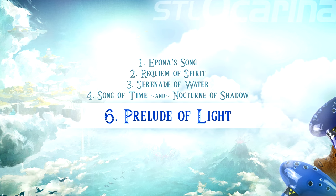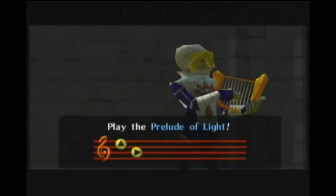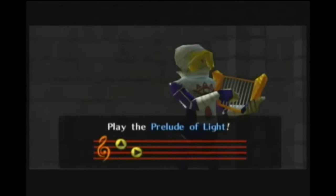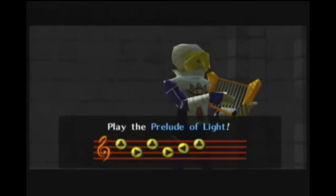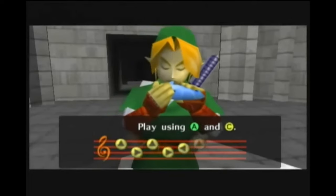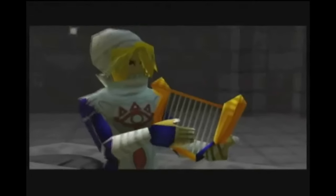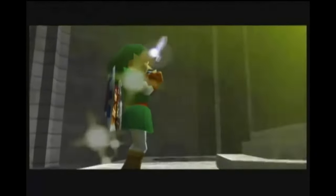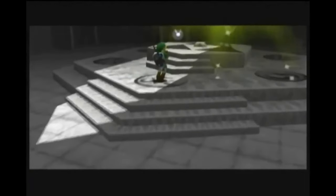Number six: Prelude of Light. Stepping up in complexity, we have the Prelude of Light, a beautifully simple melody that challenges players with its higher pitches. This song plays a crucial role in Ocarina of Time, allowing Link to teleport to the Temple of Time. Although the melody is straightforward, playing it in its original high register requires more breath control and precise fingering. For those less comfortable with high notes, a simple shift from the high D down to G makes it more accessible without losing its charm.